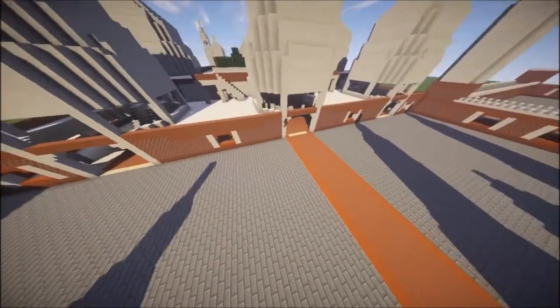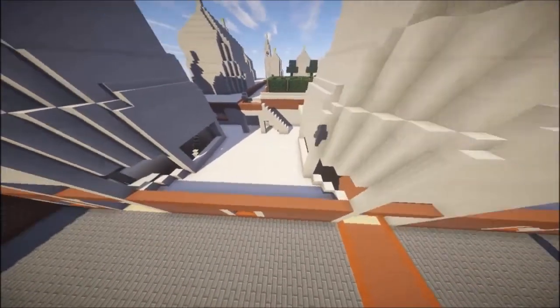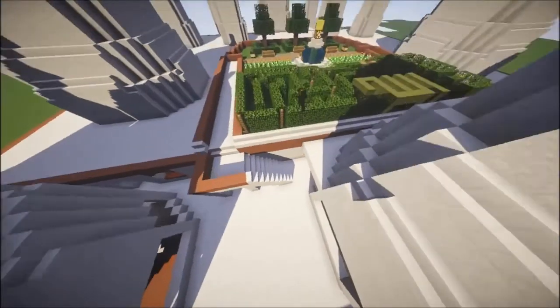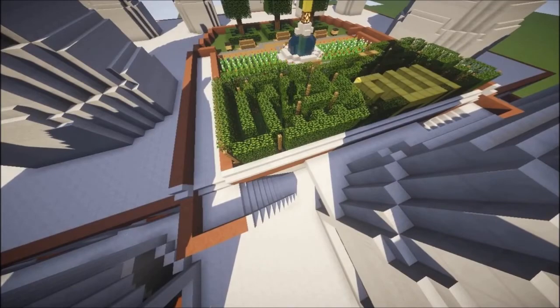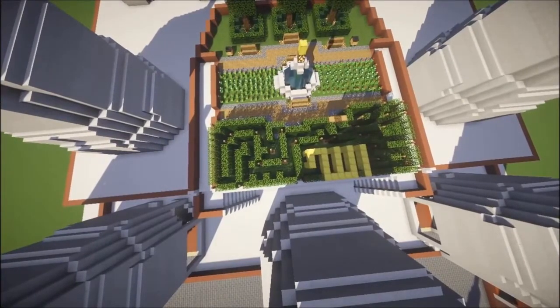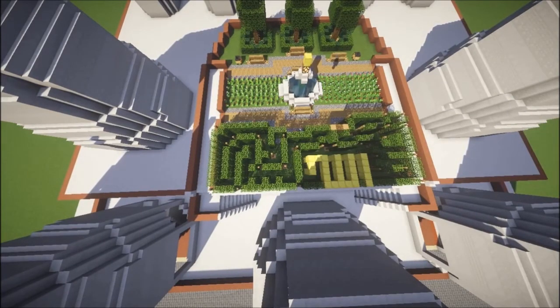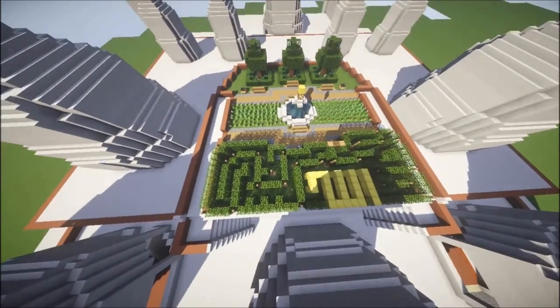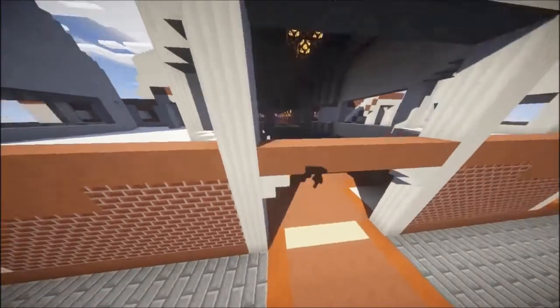The mosque consists of two and a half levels — half of that is the outdoor level or the rooftop garden. It consists of a tiny little maze which spells out the name Allah, or God, a tulip garden, a small fountain, three sets of trees, and a few benches.